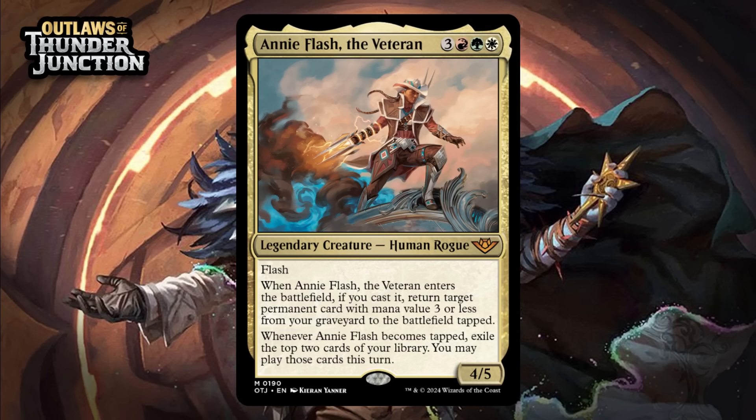Next up, it's Annie Flash, the Veteran, which for three generic, a red, a green, and a white, is a 4/5 human rogue at mythic rare. She's got Flash, and when she enters the battlefield, if you cast her, return target permanent card with mana value 3 or less from your graveyard to the battlefield tapped, and when she becomes tapped, you exile the top two cards of your library, and you can play those cards this turn. She's good — a six-mana 4/5 with Flash that reanimates a cheap permanent is already very good, probably at least an A-. And then she has this ability when she taps, which counts crewing vehicles and saddling mounts. You can also just attack with her and basically draw two cards, which is kind of ridiculous. She's sort of hard to cast as a three-color card in a set that's not really a three-color set, though there is common fixing, but she's well worth splashing in your red-green or red-white deck because she's insanely strong — easily can give you a 4-for-1. Giving her an A.